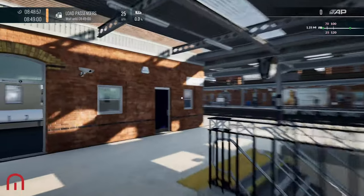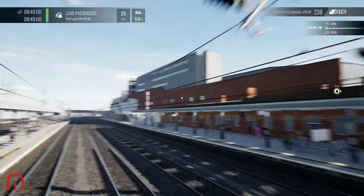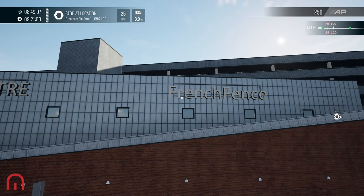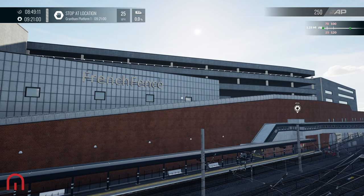LNER 'Reserve a Seat' — there's the waiting area. And then over here, I did say that we have Frenchgate, but they can't call it Frenchgate so they've called it 'French Fence'. And the Debenhams logo would be there as well.